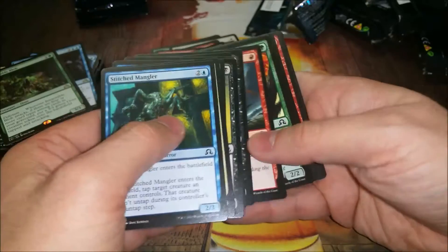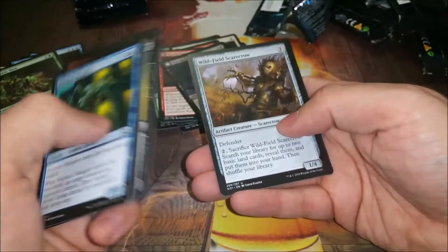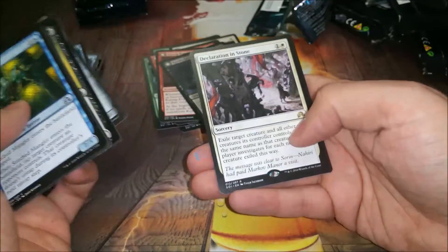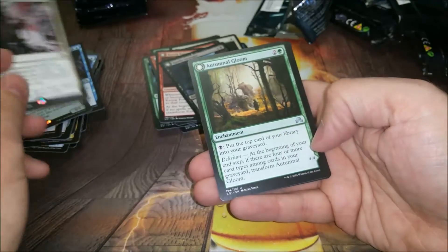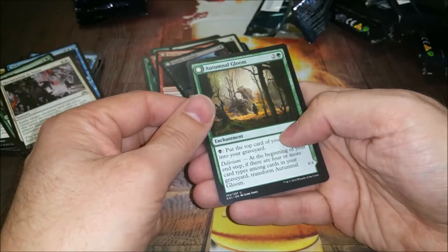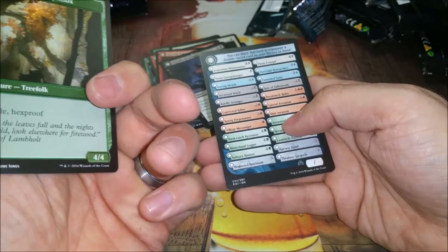Instant speed one mana getting rid of anything's pretty decent. Declaration in Stone - good removal, also going to see play in standard. This card's really good.